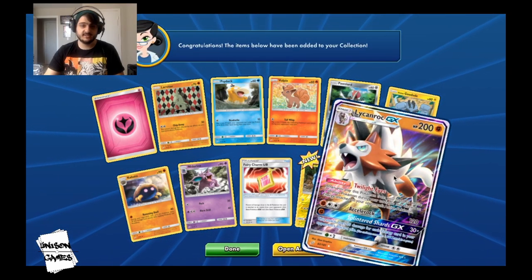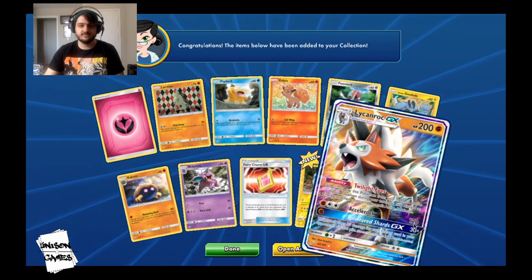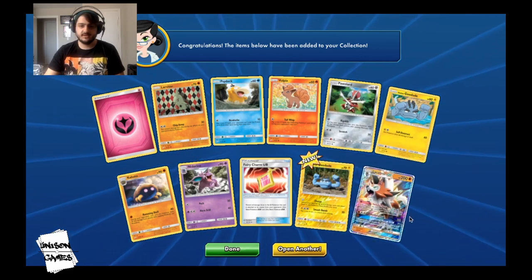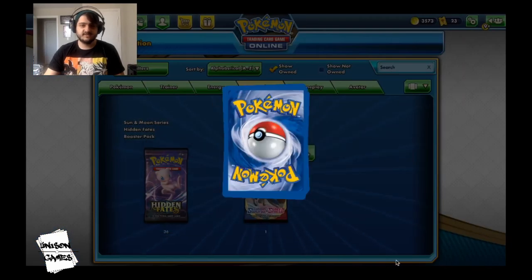Here's a Lycanroc GX — it's actually not too bad. Really good against PikaRom because it hits for 240 on PikaRom, so definitely some splash ability with that card. Let's hit our last pack.